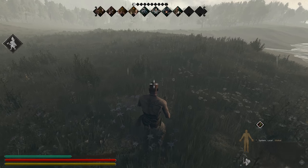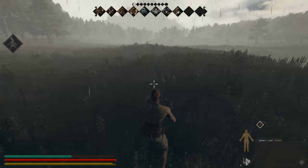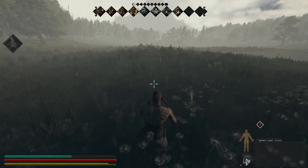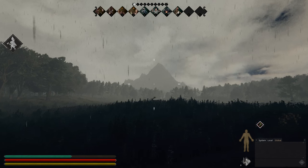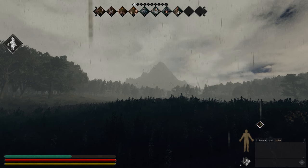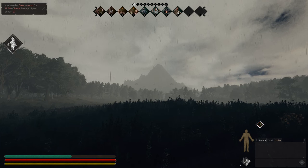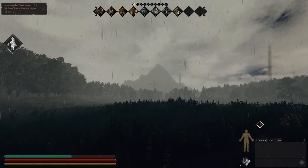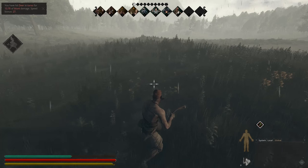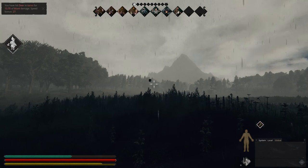We're going to go try and belt this thing with our stones, our sling ammo. I'm just getting myself into position here. Oh, we missed. This is what will happen with the sling — a sling is not the most accurate of weapons. I hit him there, a good hit — hit him for 13.7 blunt damage. Now blunt damage does take a while to affect the animal.